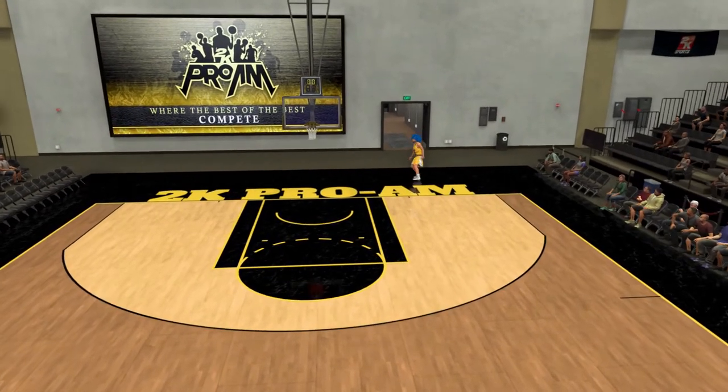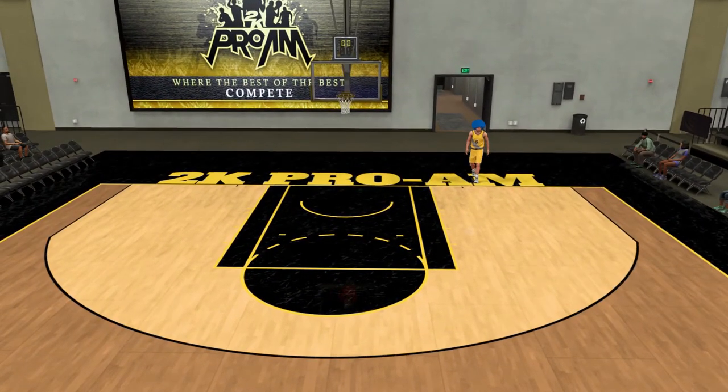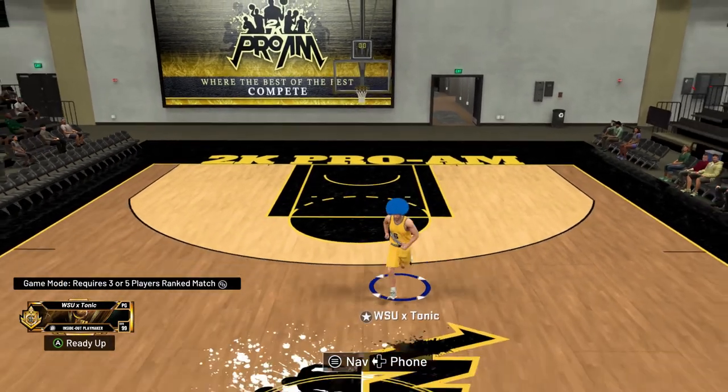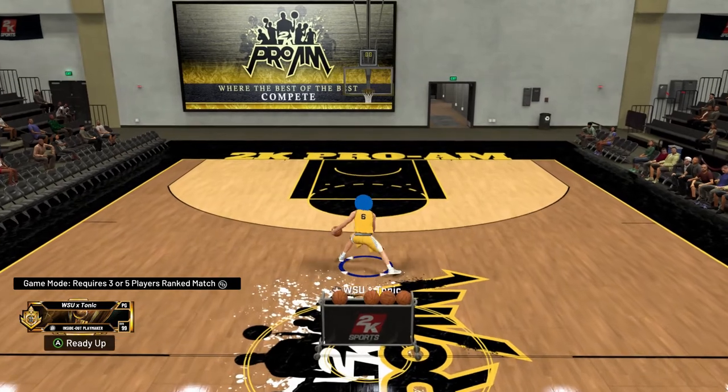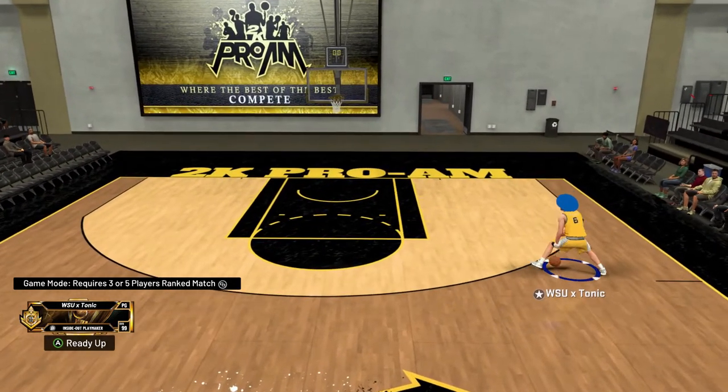You have to have Playmaking Takeover to actually break somebody to the ground. When you're in Shock Rating Takeover, you still can snatch back and they'll touch the floor, bend their knees. But you actually have to have Playmaking Takeover to make them fall over their face. So let's get into it.